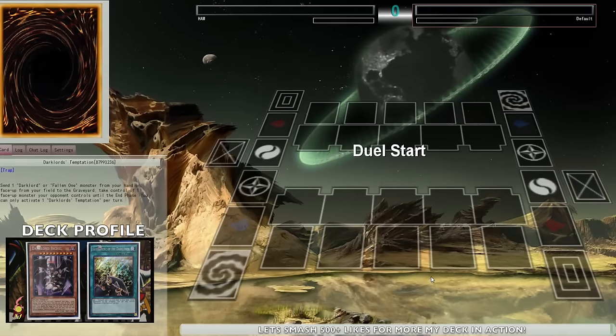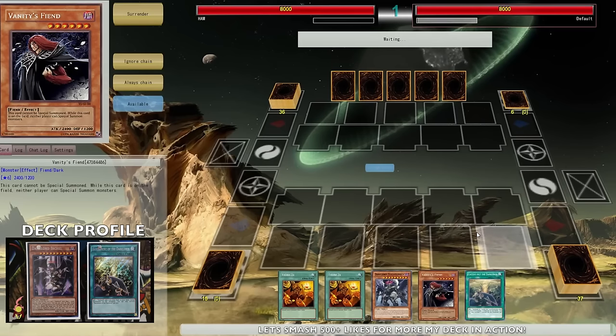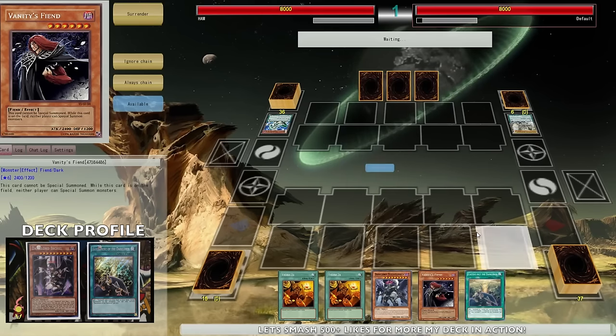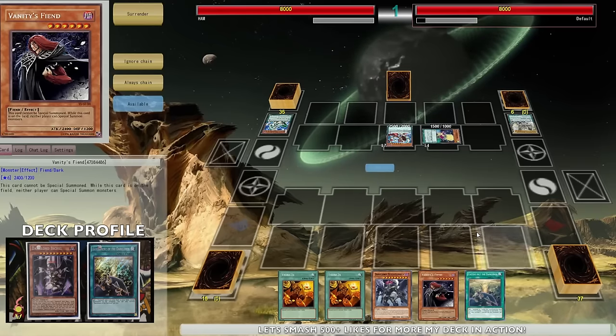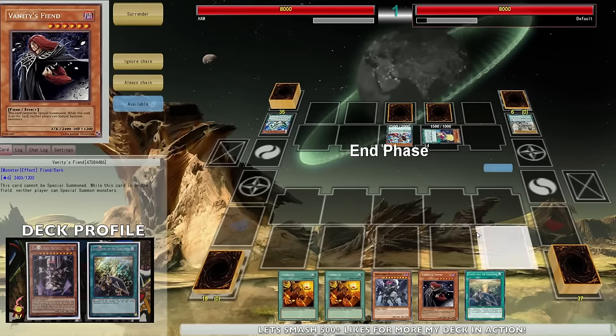Let's go off to another YGO Pro duel commentary. I am not going first - it sucks, but if I have Maxi it's amazing. Hopefully he doesn't lock me down. By looking at it he has six extra deck cards - I wonder what he's playing. Okay, some Odd-Eyes pendulum deck. We got Dark Magician, now Odd-Eyes pendulum. This board is so easy to beat - just drop Vanity's Fiend and pass, and then you win. He sets two backrow and that's it.